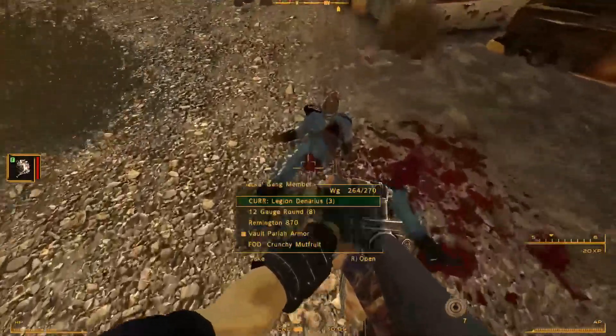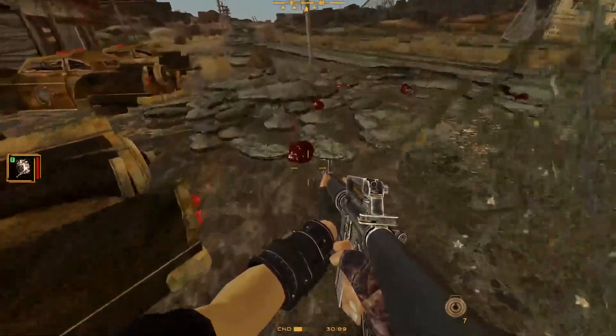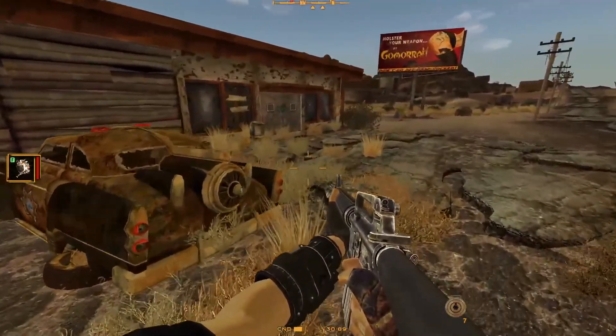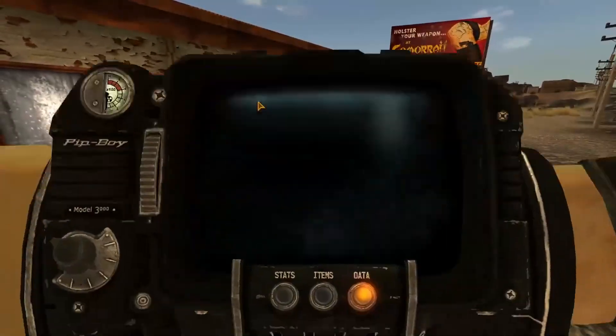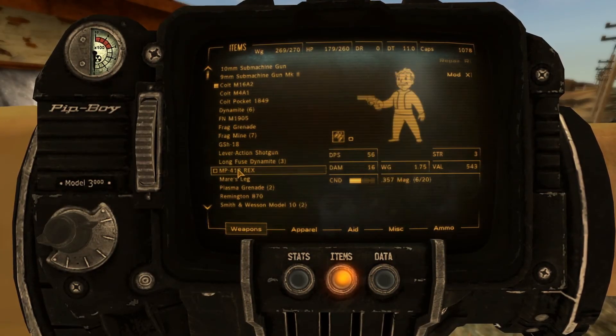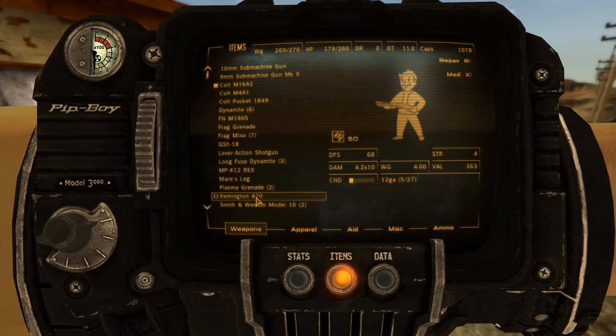Took some shots there, kind of surprised me. Remington 870 — that could be useful, a new shotgun. Hopefully it's decent, something tells me it probably is. I got some more ammo for the mare's leg which was nice. Remington 870 — it's okay, not great.